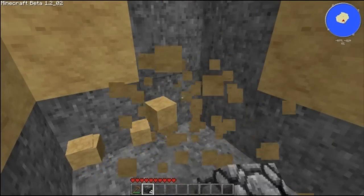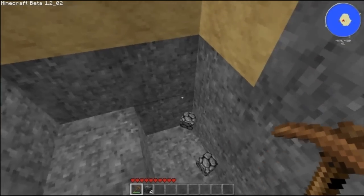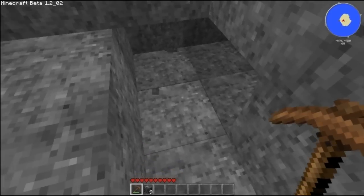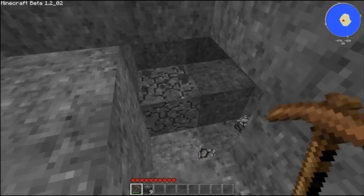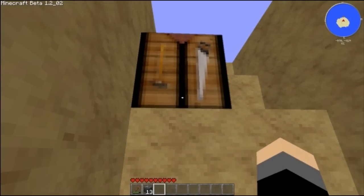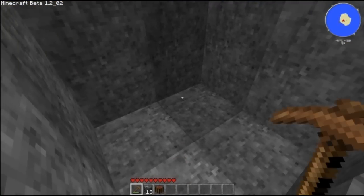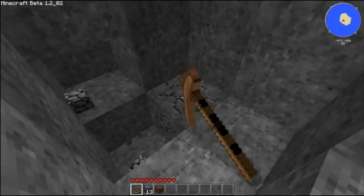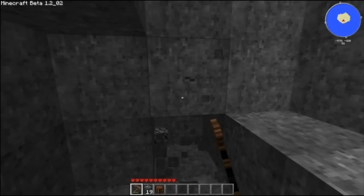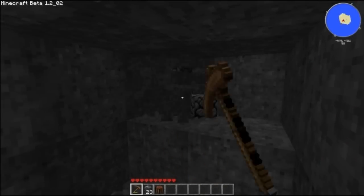I feel like a camel in the desert — loads of sand but no water. Actually there is plenty of water here, but not much else. Fairly basic hidey hole, but I'm hoping to get some coal. Let's get our ore bench from here. Hoping to find some coal before it turns dark. I don't hear any monsters yet, so that's somehow reassuring.